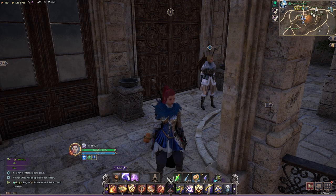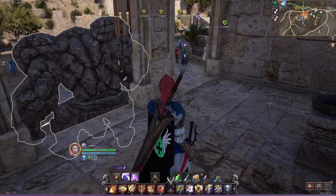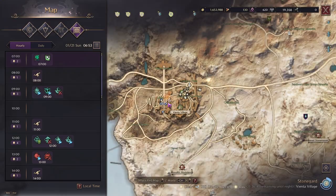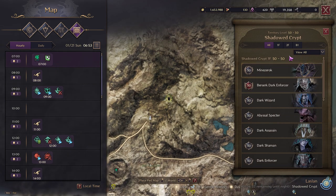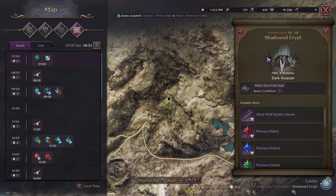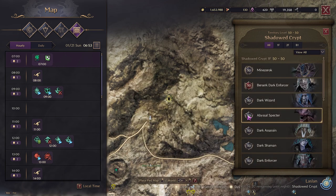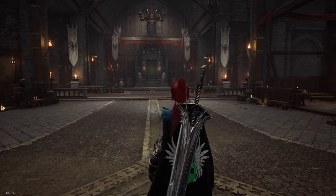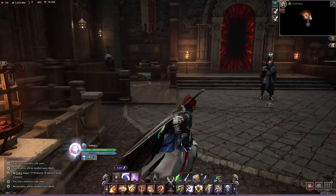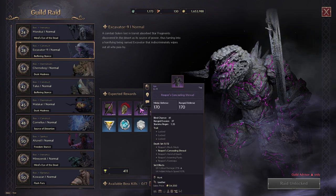Now let's jump into what I consider the best-in-slot for DPS in general — whether you're melee, ranged, or a caster. In my opinion these are the best two items in the game right now for DPS. We're going to the map and coming over to the Shadow Crypt dungeon. Actually, let me go back — I want to cover the Ghost Wolf set in a moment. For best damage, you're going to be looking for the Reaper set.